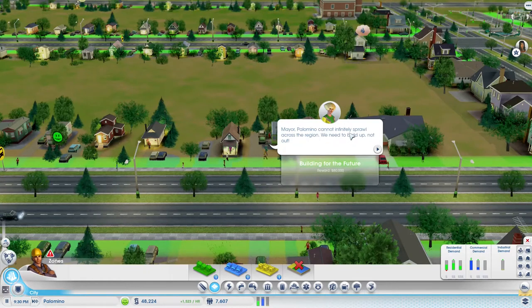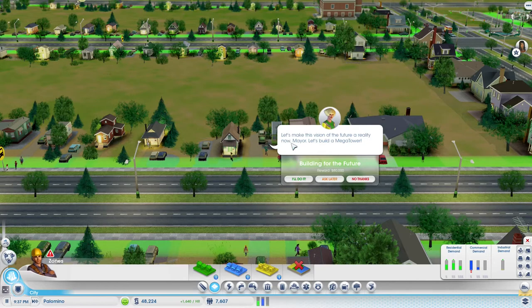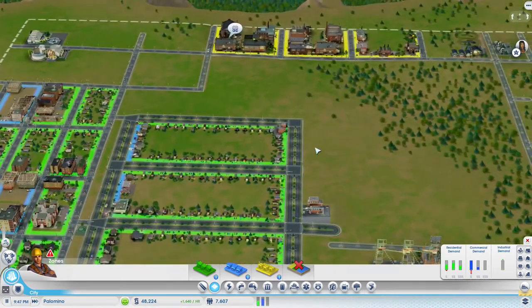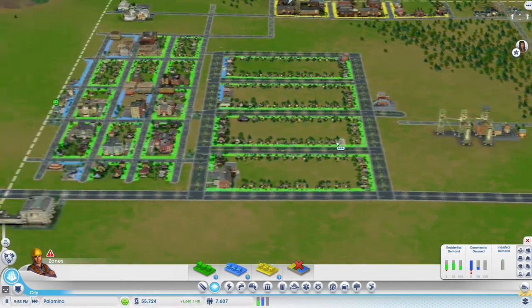We don't want to indefinitely sprawl across the region - we need to build up, not out. The vision is a future where sims live in massive multi-story towers called mega towers, where everything a sim needs would be available in the same building. Let's make this vision for the future a reality and build a mega tower. I definitely want some mega towers, I'm just not sure if we want to have it in this city - this is just a very standard issue city.